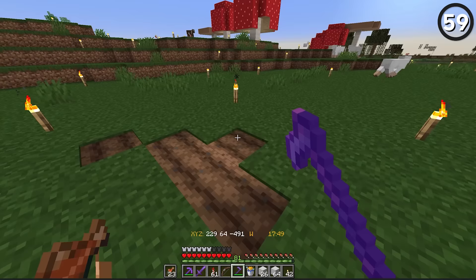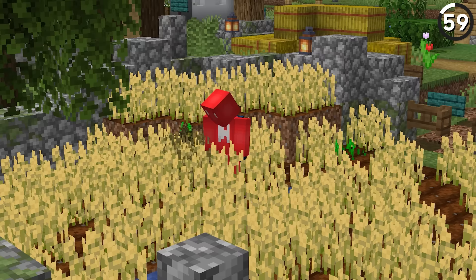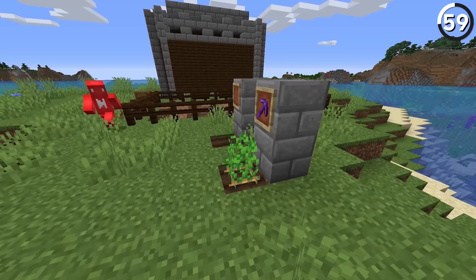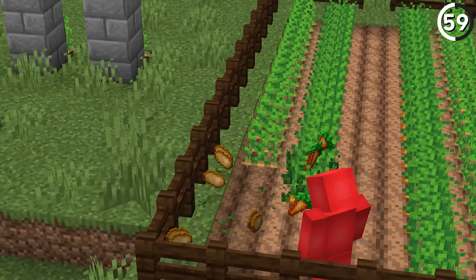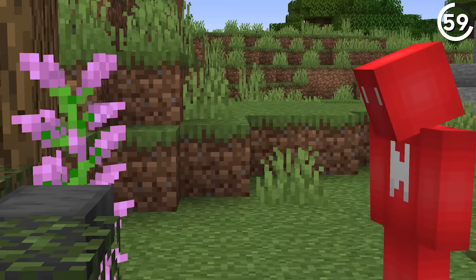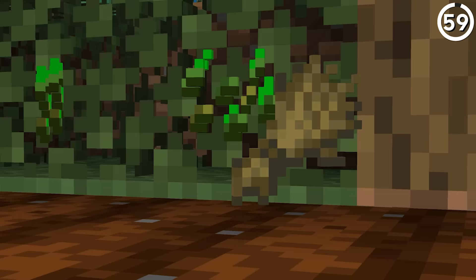Starting a farm is a slow process, and while bone meal might help cut down on the growth cycle, it can still be a pain to break the crop for a measly return. But if we look at Minecraft's loot tables, we can tip the scales. The way the Fortune 3 enchantment works, we can see the benefit even when we break our carrots and potatoes. So next time you go to harvest, bust out the Fortune 3 pickaxe — that simple change could net you an extra item for each crop planted.